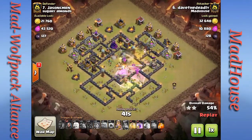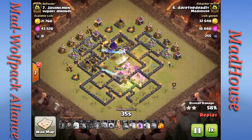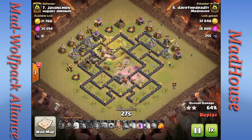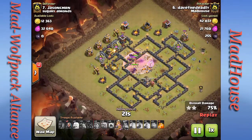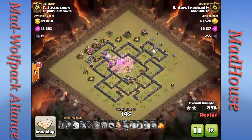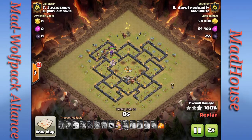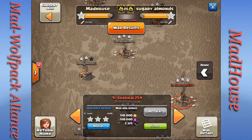This is very important: when you do a GoBaVa type attack, you want to save your rage spell and heal spell specifically for your valkyries and kill squad as they go into the core. That makes it safe for your hogs to be surgically dropped to take care of outside defenses. He's only got a few defenses left, drops the rest of his wizards, and that is a nice three star. Very nice Dave!